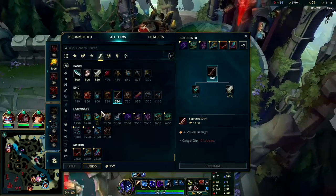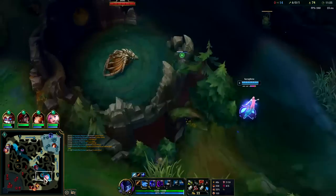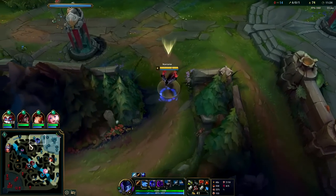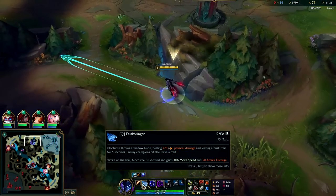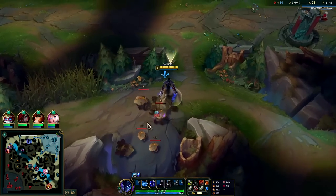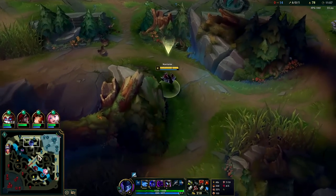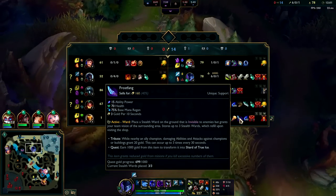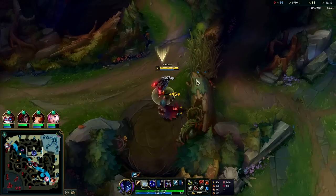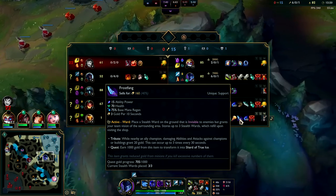We're building Shield Bow. Shield Bow is really overpowered because AD carry players are the most complainy players in the game — they have to play with supports so they end up getting their way. They all whine at a certain frequency like the youngest kid in the family. AD carries and supports have gotten way too impactful with way too good items. Supports are basically getting the most gold in the game — look at Seraphine's item, it's already given her 700 gold for free. That's more than two kills. MF has two kills so you're telling me the support's item did more than MF's kills? That's too much.